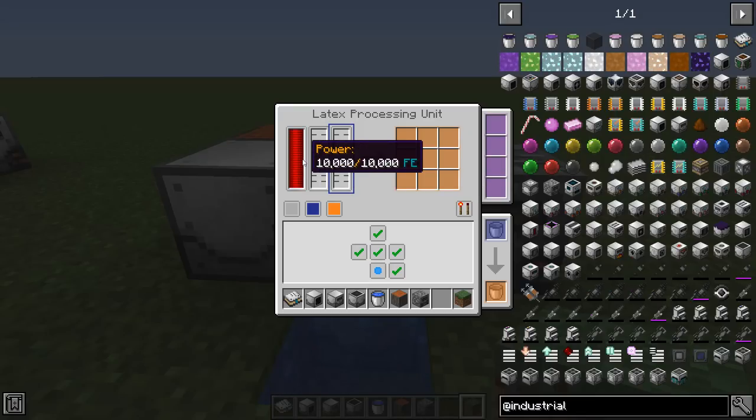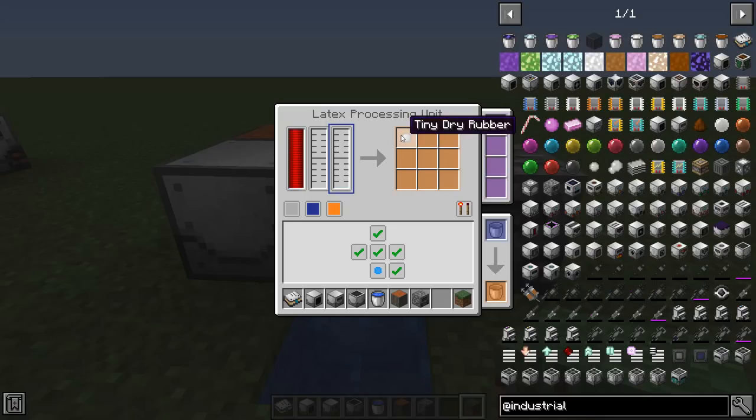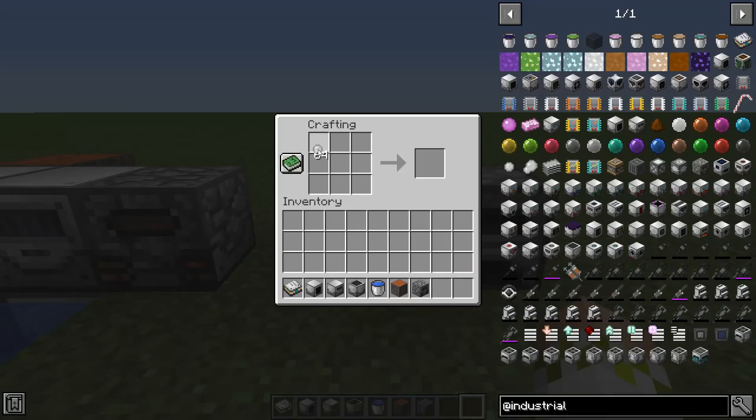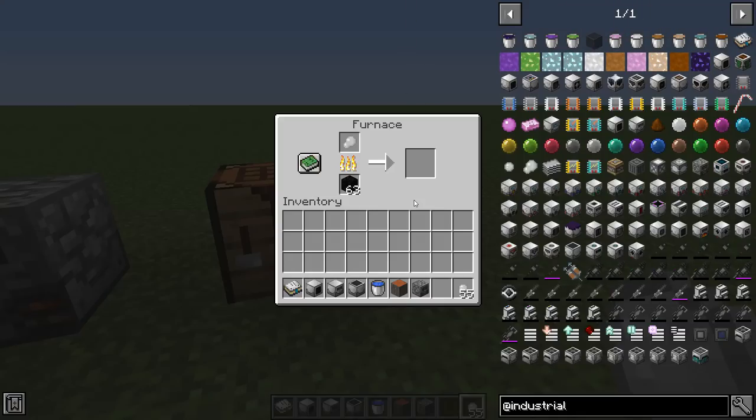Now we've got water, latex, and power, so it should be good to run. You can see it slowly processing through and it's going to pop out a tiny dry rubber. Once you have at least nine tiny dry rubbers, bring them into a crafting grid, fill the entire 3x3, and you'll get dry rubber, which you can put into a furnace and it will cook down into plastic. That's the final step - plastic is used in pretty much every single machine in this mod.